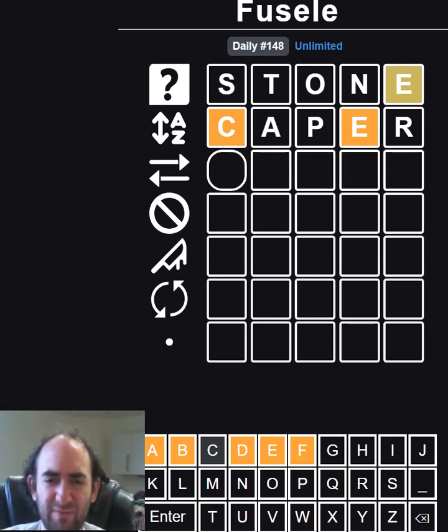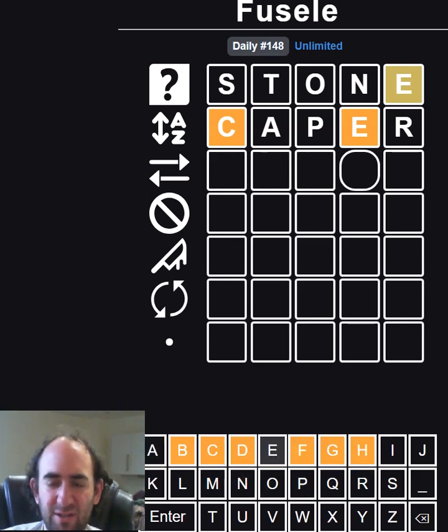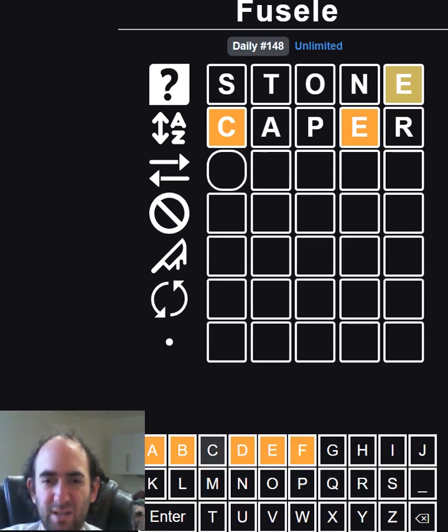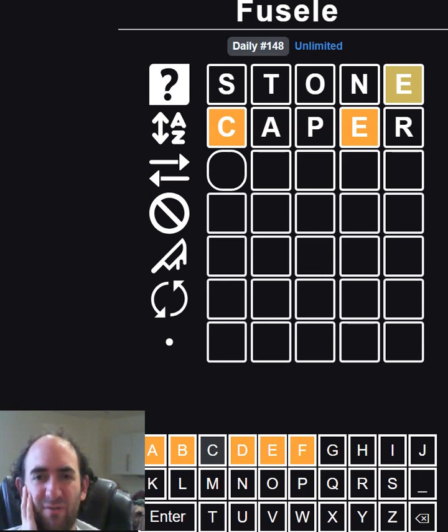We've ruled the first letter down to just five options. I kind of want to see if there's an E at the start — maybe that's foolish. This letter could be B, C, D, F, G, or H — none of those really looks like it would be the fourth letter of a word, unless maybe it's a GH ending. Can we think of something that's a GH ending? If it is, I'm always tempted to put OU before it.